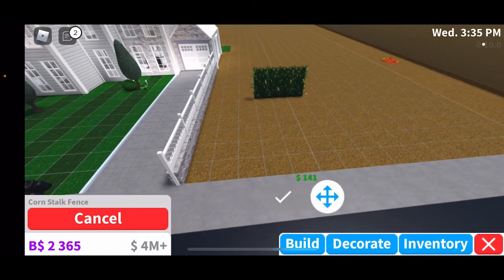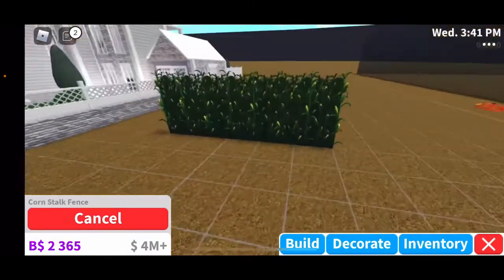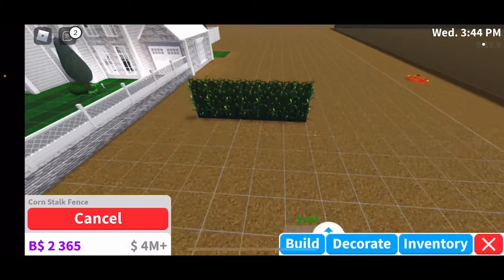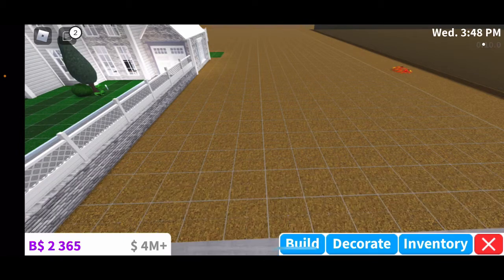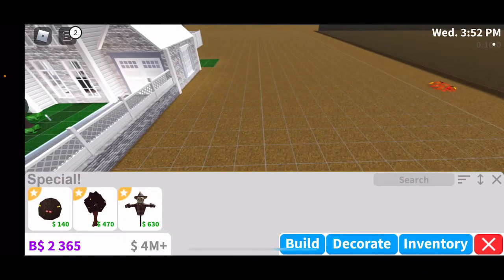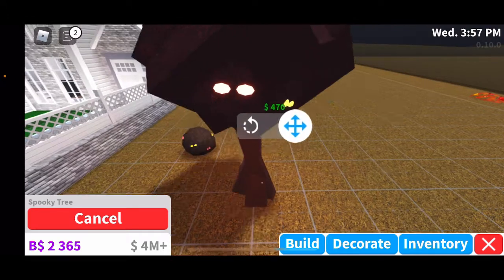Oh, look at that — that's pretty cool, I thought these were vines. These are like corn stalks — very cool. That would be perfect if you're doing a roleplay. Here we have just a single one, so that's pretty cool. Now let's go into the Special category — we have a spooky bush and a spooky tree.